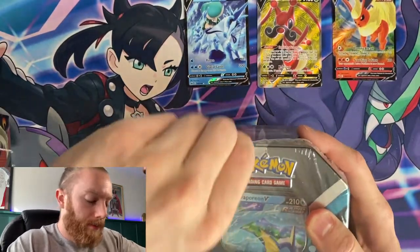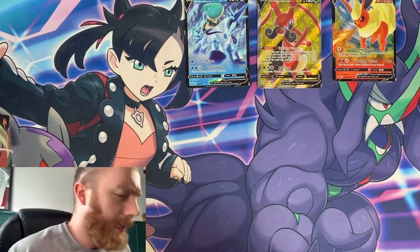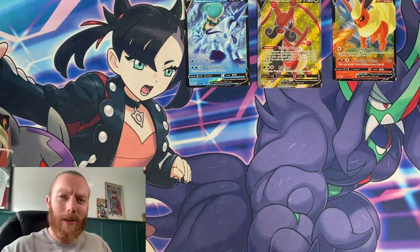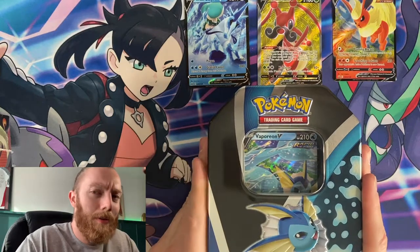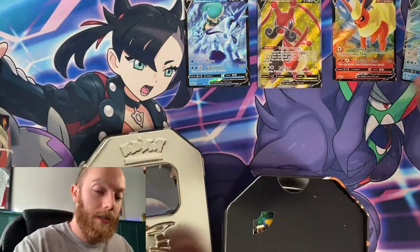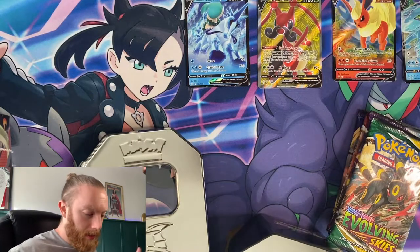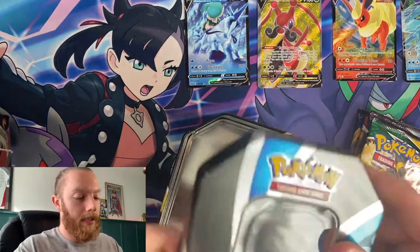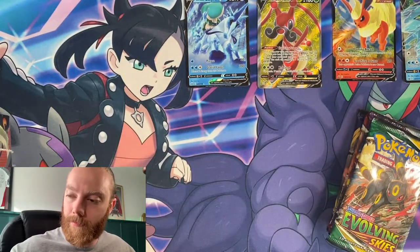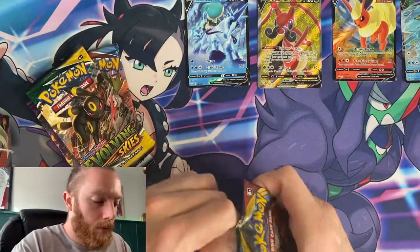Now we're going to move on to the Vaporeon tin. For some reason — today is Thursday the 16th of September — the Jolteon V is a very popular card right now. People are going nuts and charging a lot for that card and I don't understand why. But anyway, the Vaporeon tin has a different front cover than the Flareon tin. Same booster packs: Evolving Skies, Chilling Reign, Battle Styles, and Sword and Shield — we'll do the same order as before.